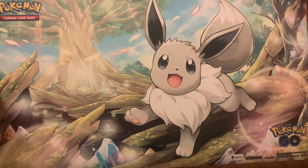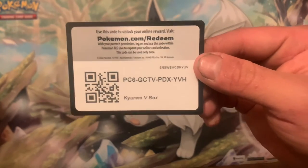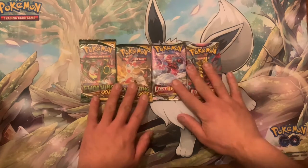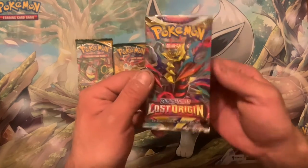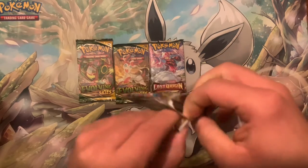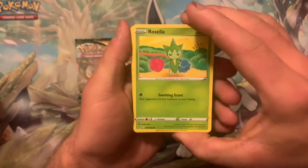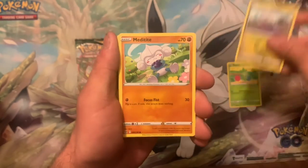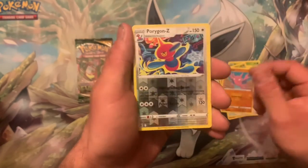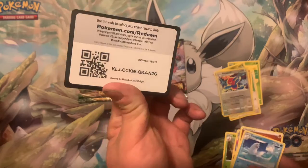We're gonna justify this — there's a code card for another Curium V box. I've got to pull something, I'm not happy about pulling nothing. Lost Origin, let's do it. We got a Roselia, Goomy, Meditite, Swalot, Gligar, Porygon-Z into a Dewgong. Code card.